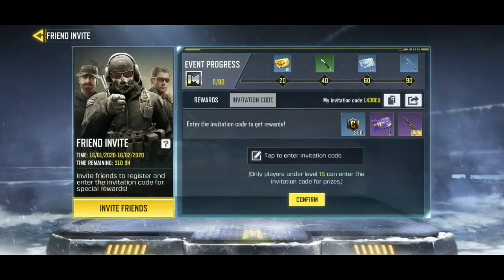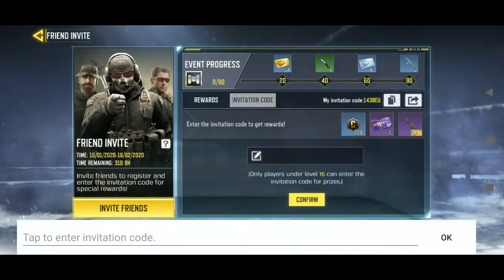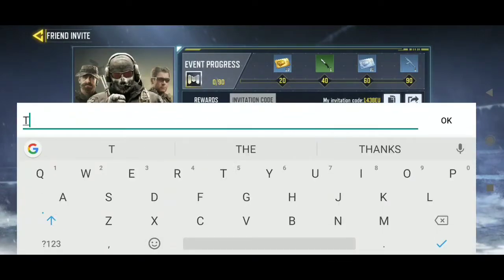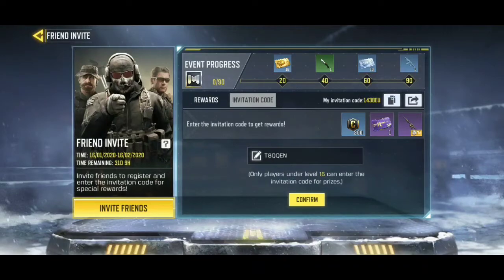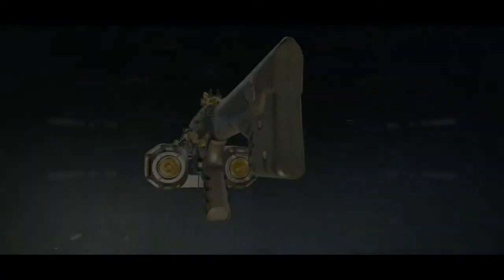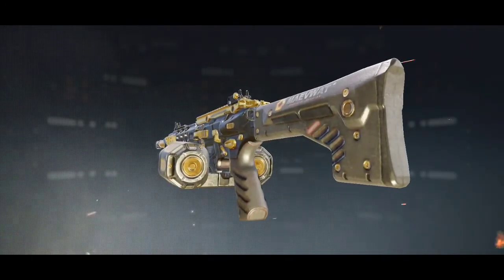I have clicked on invitation code and there is my code. This is the screen of my referral — I have invited him and given him my code. This is his screen, not my screen. He is putting my referral code and going to confirm it. He will get the benefits shown above: 200 credits, the M4 LMG, and 1 XP card.